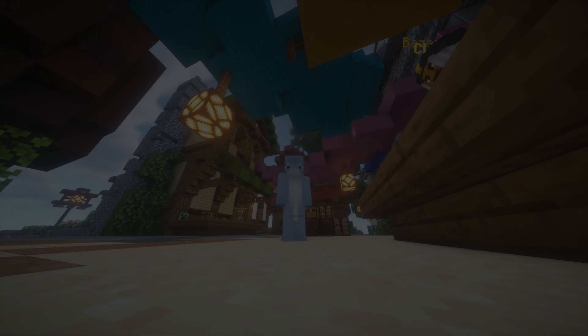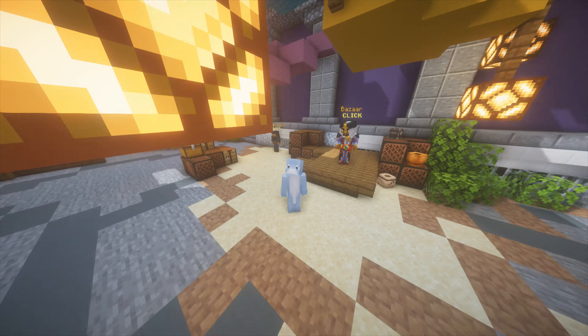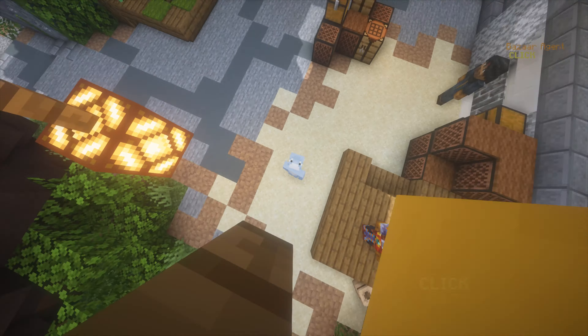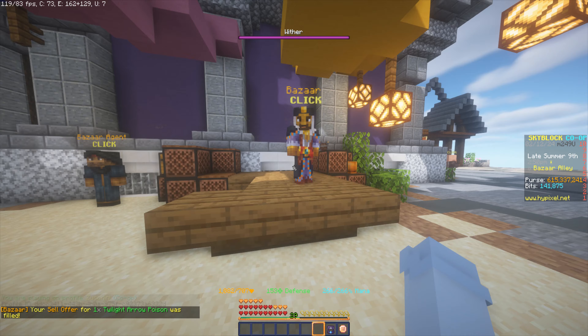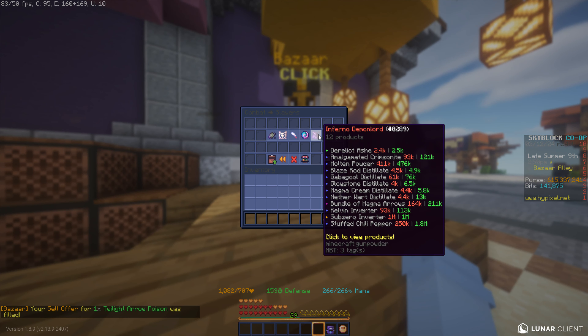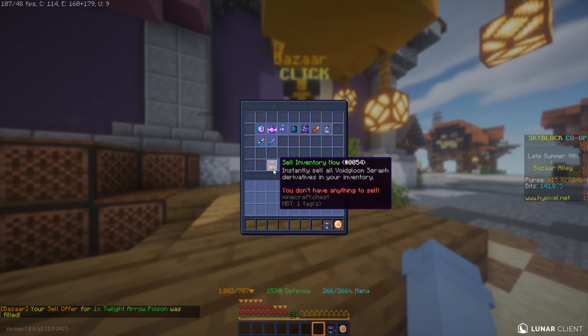Let's get over to the bazaar. This flip is very simple — it's just an item flip where we buy by order and sell by offer, with no crafting in between whatsoever. We're going to go over to the Slayers section, specifically the Void Gloom Seraph section.